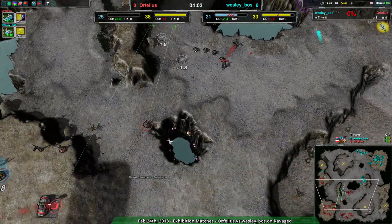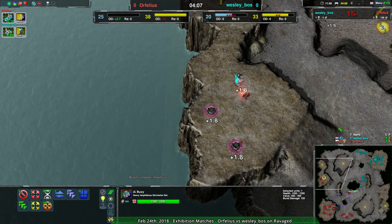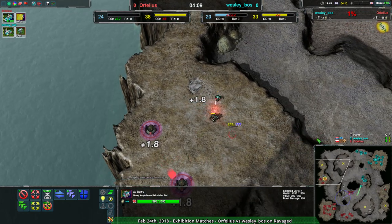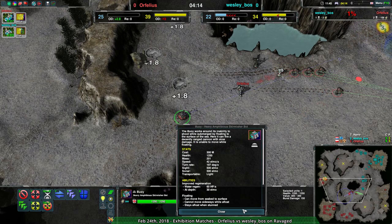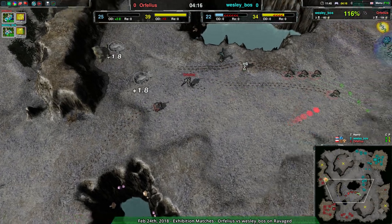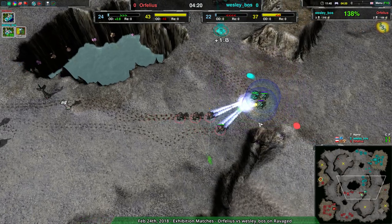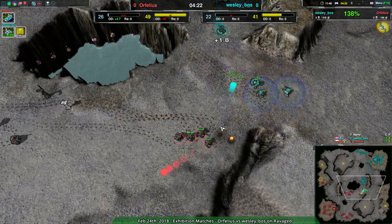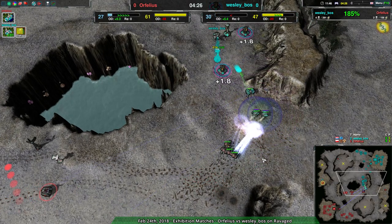On the other hand, thug law plus rogue coming in - boys deal slow damage that damages shields a lot, so we're going to see those shields go down almost immediately, after which point the archers will have a field day. But given the current positioning this is still going to work out for Wesley Boss - still in an okay-ish position, not great, just okay-ish.